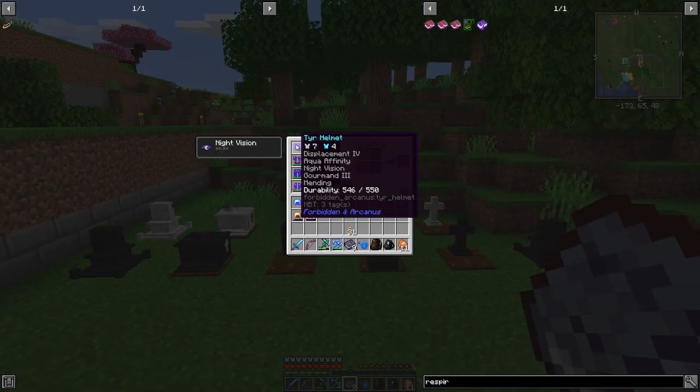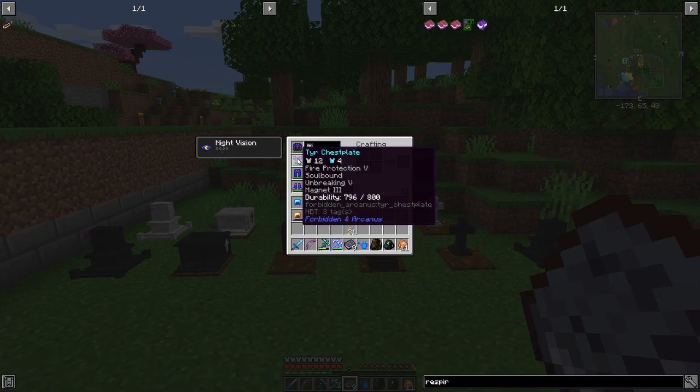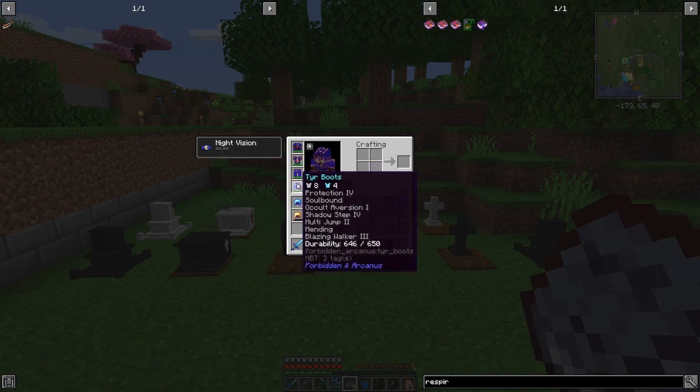Looking at this armor: we've got Displacement Forward, which means an attacking mob may get teleported away; Aqua Affinity; Night Vision; Gourmand 3; and Mending - I took most of those off the previous set. On the chest plate we've got Fire Protection, Soul Bound, and Unbreaking 5. On the leggings they added Magnet 3, Protection 3, Unbreaking, and Soul Bound. On the boots we've got Protection, Soul Bound, and Occult Aversion 1.